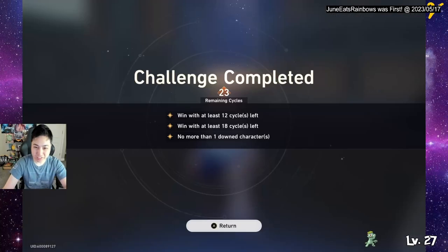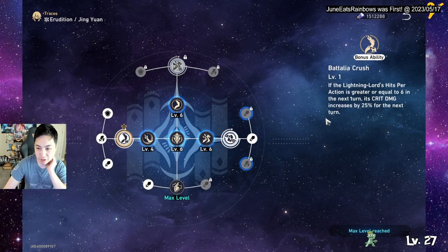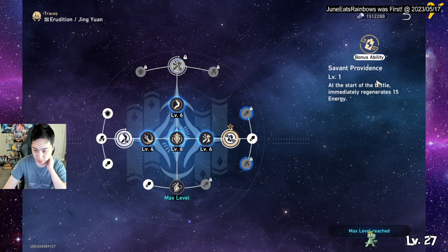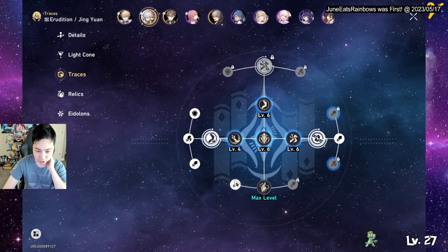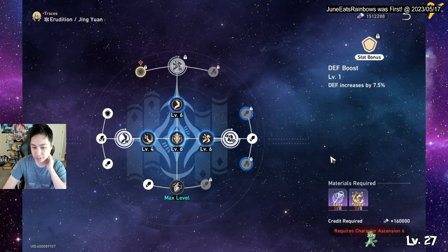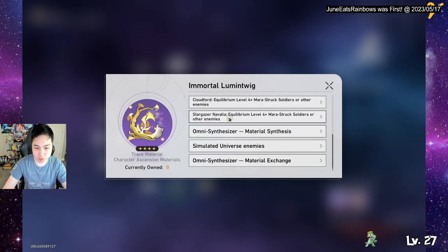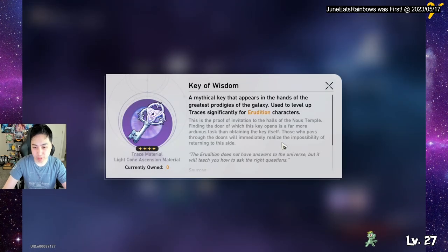Yeah, I beat it! All right, we're at the traces. Here's the one I was talking about — crit damage if you have six or more stacks. This one gives energy, this one gives more crit rate after using a skill. A lot of the nodes give attack and some give crit rate, then just defense. You'll need this material from Cloudport and the Mara-Struck characters, and this key is from the dungeon.